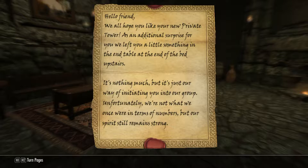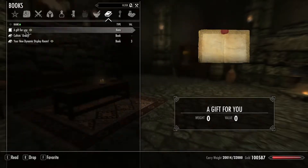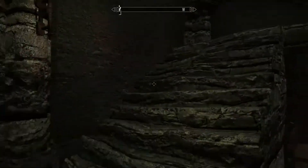As an initial surprise for you, we left you a little something in the end table at the end of the bed upstairs. It's our way of initiating you into our group. Unfortunately we're not what we once were in terms of numbers, but our spirit remains strong. Belfrig and Sirena worked together in crafting your new armor, so hopefully it will fit you well. We are proud to call you one of our own. Val — oh yeah, that's right, Val was the main guy we had here. I like the pictures — not really a lot of homes have pictures on the wall.